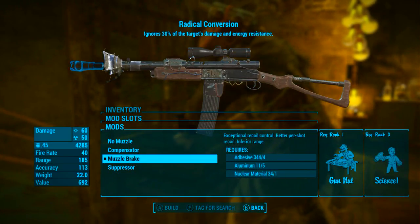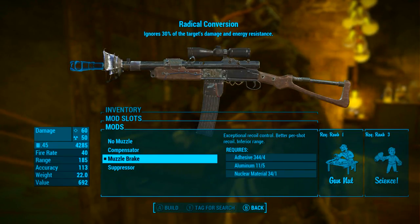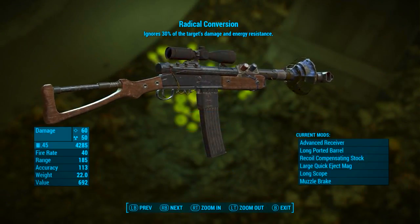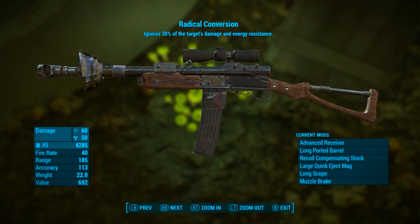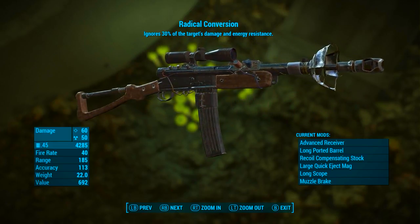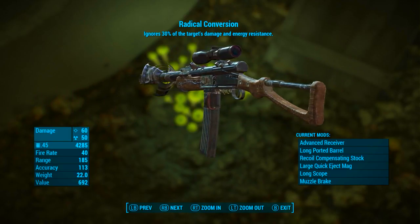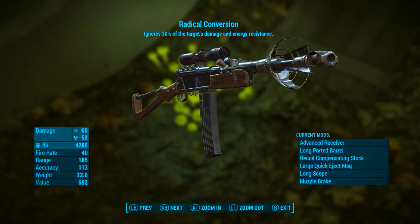For the final mod slot I'm going with a muzzle brake. This gives exceptional recoil control, better per-shot recoil, and inferior range — but a range of 180 isn't that inferior to be honest. Once Radical Conversion is modded out this way, it has a base ballistic damage of 60, a base radiation damage of 50, it uses .45 ammunition, has a fire rate of 40, range of 185, accuracy of 113, weight of 22 pounds, and a value of 692 caps.